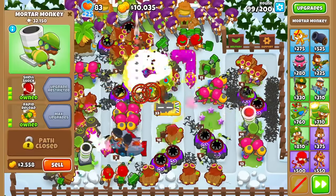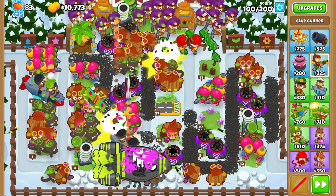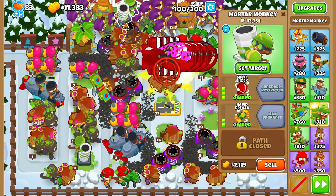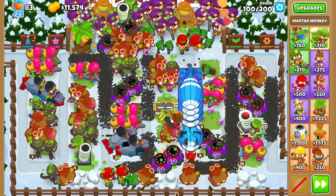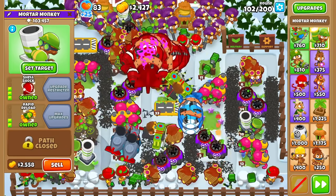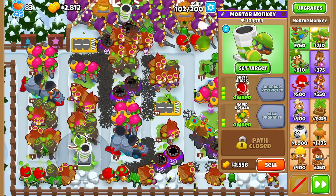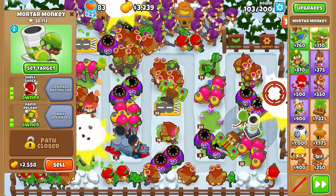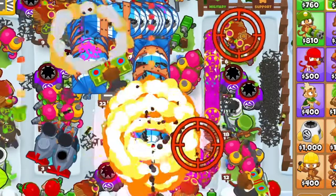Any more though and I think we would have been overwhelmed. With that, I think it's safe to say we beat 100 rounds with absolutely terrible upgrades that no one knows the upgrade names to — because, like, whoever uses them. Not to mention, not even using the Beast Handlers that I was technically allowed, just for an extra challenge. Unfortunately though, all good things must come to an end. I think we'll be able to beat 102, but the next couple rounds are very, very dense. I have my doubts if we can barely beat one Fortified Zomg. There is no chance — look at these mobs. They are just running by our towers. That is so sad.